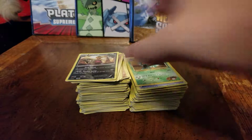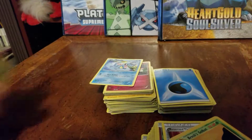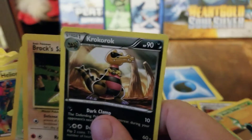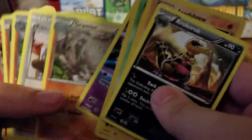All right, so just a random lot off eBay. Let's see what we get. Break those into some smaller chunks. Looks like a lot of the Gym Heroes and Gym Leader sets.